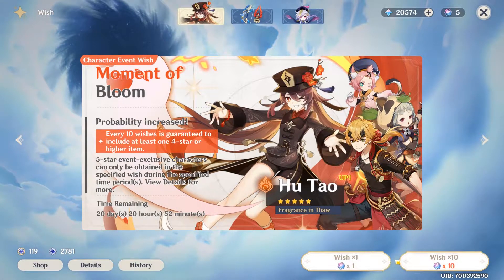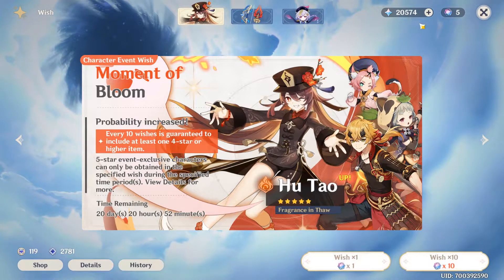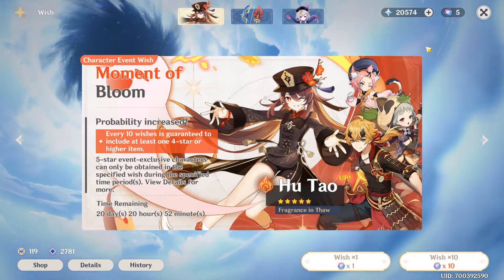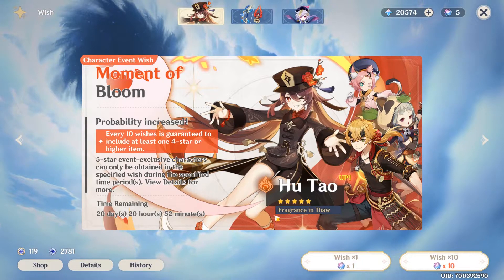Hey there, Hushpup here, back for some more Genshin Impact. It's been a long while since the last one, but we have a new banner. It's got Hu Tao again for her rerun, but we've also got Thoma to get. We've got quite a lot of primogems saved up, as well as five fates that we got from somewhere, so we're going to go and pull on this banner and see if we can get Thoma.